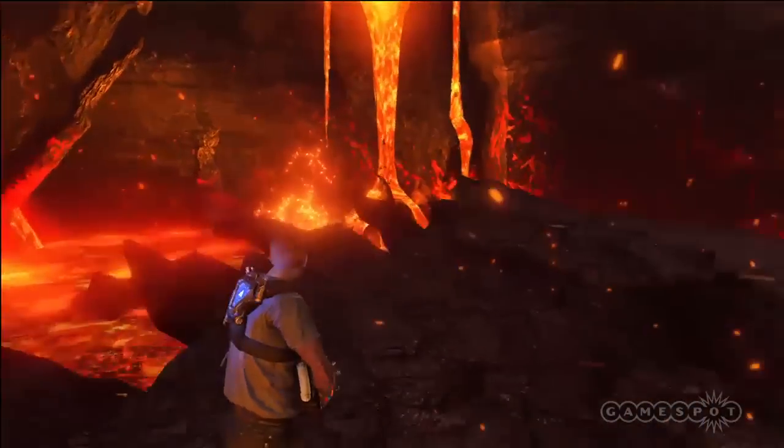So for folks who maybe don't know what's up with Inversion, give us the overview real quick. Sure — Inversion is a third-person action shooter where we've taken gravity and really try to change it up and immerse you into the world. We weaponize the gravity so you're manipulating gravity around you. Weaponizing gravity — that's something I can get behind.